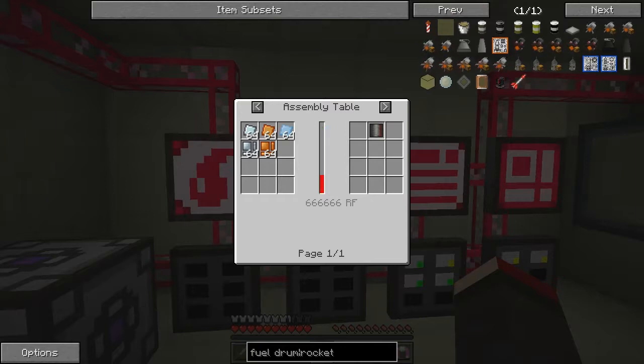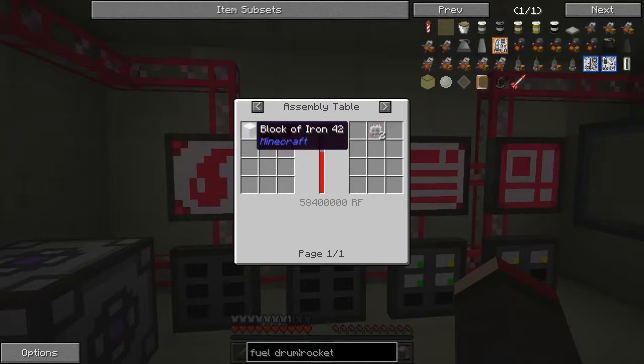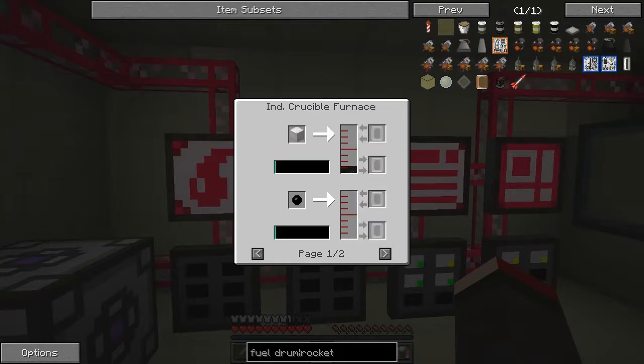And we need at least two of those just for that one component. The fins - they're just as bad. And we need another two each for that, so that's another eight. So that's ten, plus ten here, plus this one here and we need two of these. Fourteen. And these are also going to be a pain because we need insulated copper. To make this isn't a problem, you've got that in here, but the rubber - to make the rubber we've got to basically get rubber from Industrial Craft. There doesn't seem to be any other way to do it really.